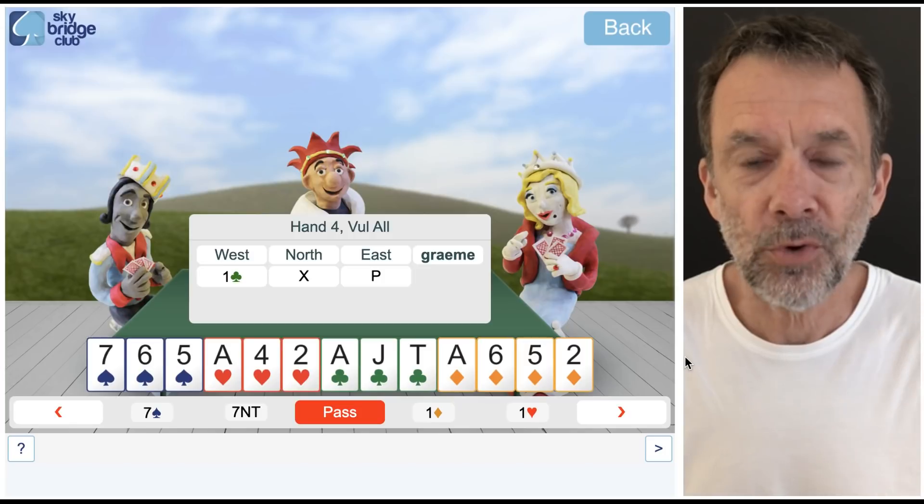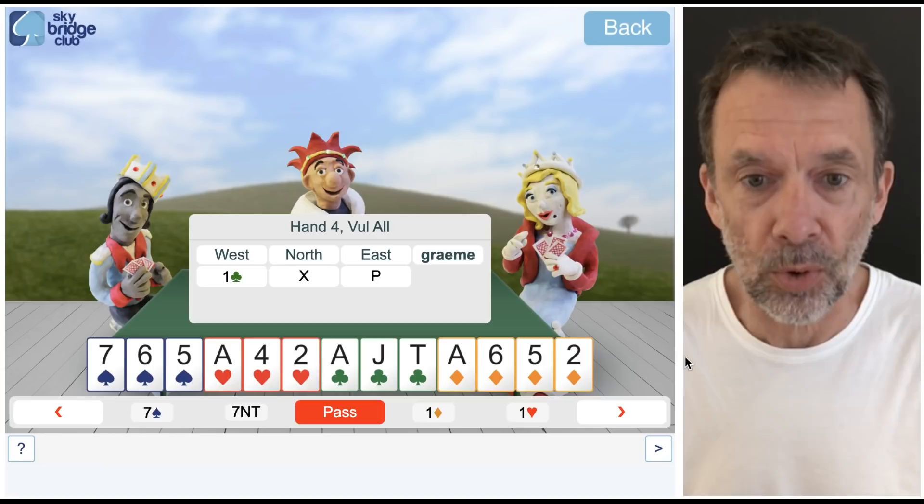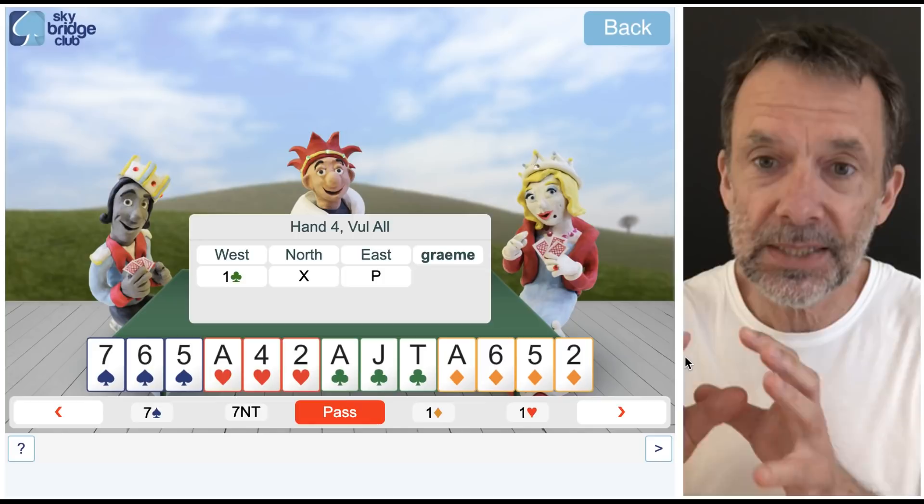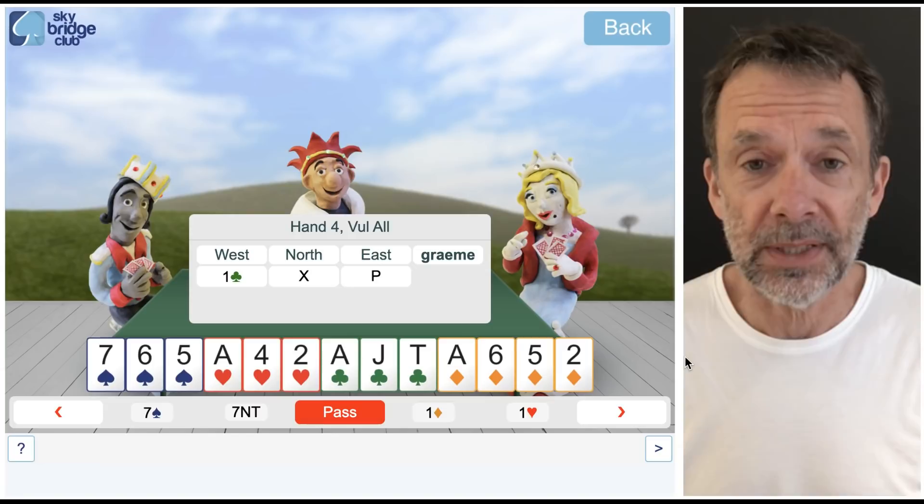Hi everyone. West has opened one club and North has doubled. That double shows 12 or more points and support for the unbid suits — so at least three cards in spades, hearts, and diamonds. Probably short in the club suit.